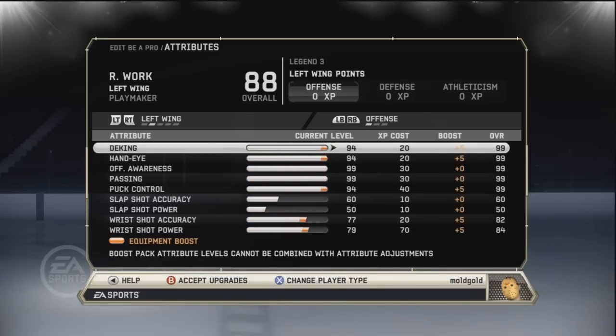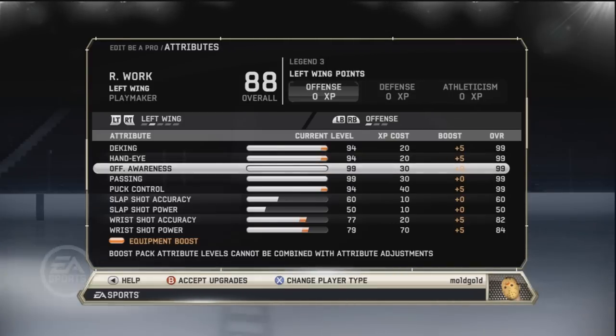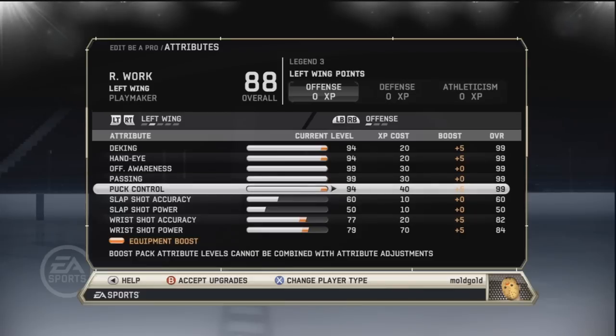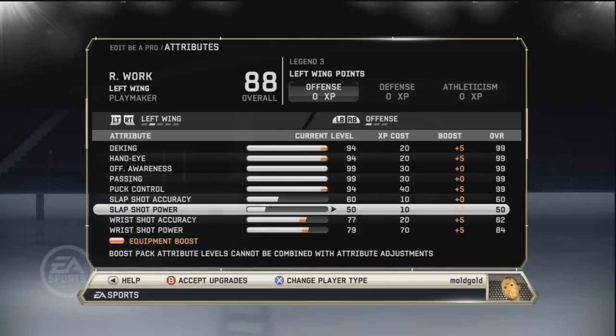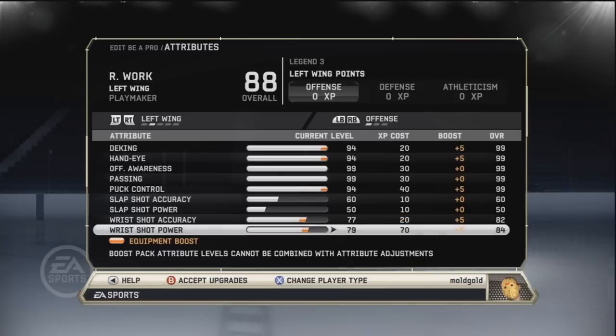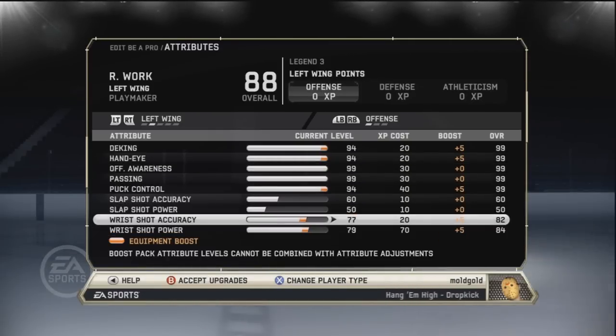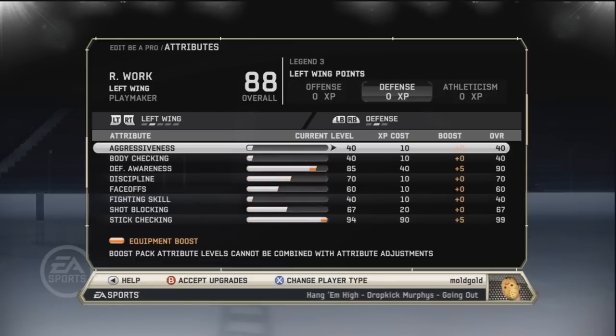Here we go. I'm gonna go to my left winger because that's where my stats are. As you can see, for the first five things for offense: hand eye is 99, offense awareness is 99, passing is 99, and puck control is 99. For slap shot accuracy and slap shot power, I do not touch that because I don't take slap shots — I'm more of a passer or a shooter. Wrist shot accuracy is at 82, wrist shot power is at 84. If you can't get the first five things at 99, just try getting it up to at least 95 each and you should be fine.